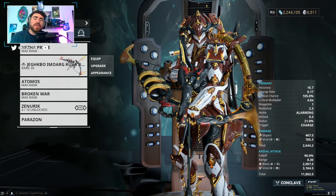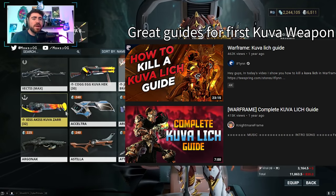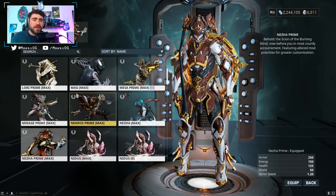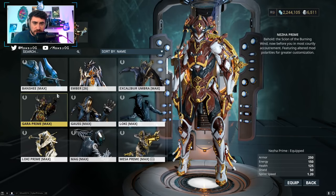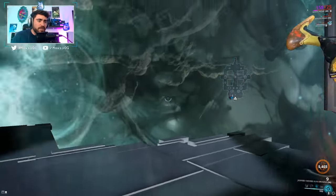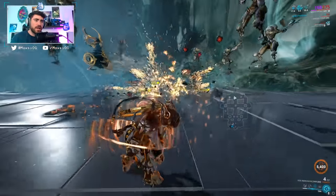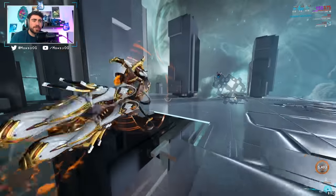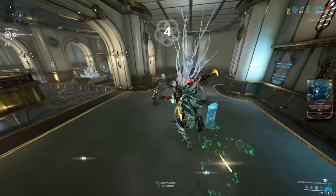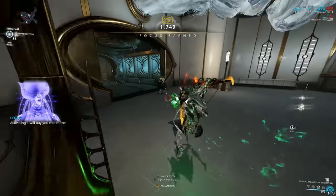Once you're past MR10 I recommend going for your first Kuva weapons. Both the Kuva Bramma and the Kuva Zarr are some of the strongest weapons in the game — they do crazy AOE damage. You do need knockdown-immune frames to use them, since these weapons will knock you down. Nezha's three ability makes her immune to knockdown effects, and Rhino also becomes immune — both easy frames to get. For the base element from the liches, I recommend going for either heat or toxic.